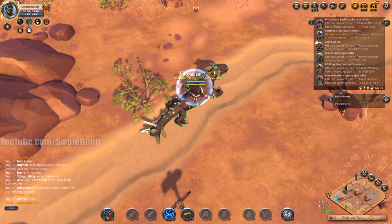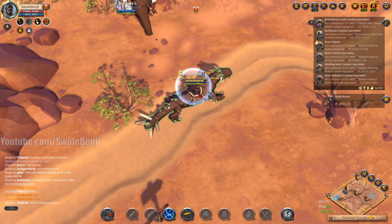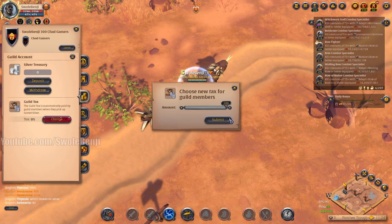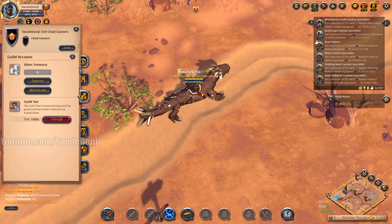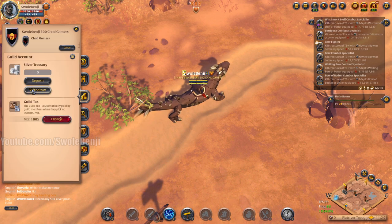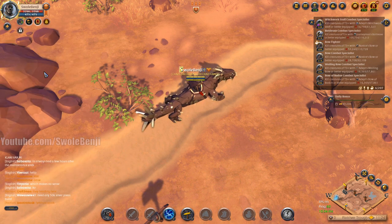In today's video we are going to determine how much profit we can combine by doing both solo dungeons and open world mobs at the same time. I'm going to change my tax rate to 100 for this test - I'm the only person in this guild, one out of one - so all the silver I pick up will go into the treasury, which we will find out at the end of the video.